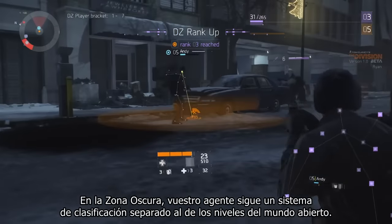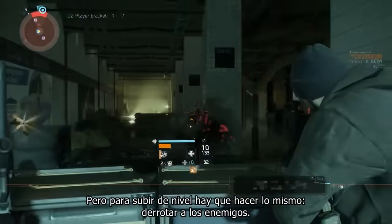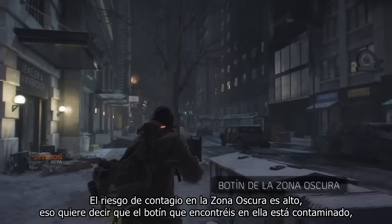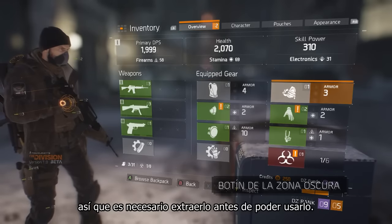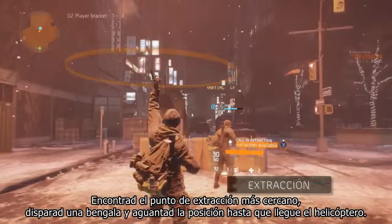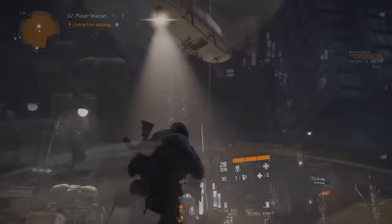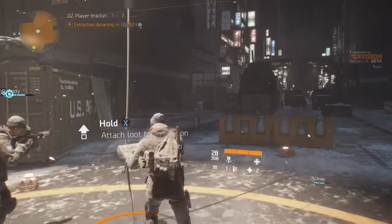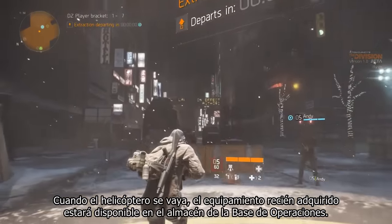In the Dark Zone your agent follows a separate ranking system from the open world character level. You'll level up in the same way though, by defeating enemies. Since the contagion level in the Dark Zone is high, the loot that you find is contaminated and you need to get it extracted before being able to use it. Find the nearest extraction point, shoot a flare, and hold tight until the helicopter arrives. Then attach your loot bag onto the rope. Once the helicopter leaves, you will be able to access your newly acquired gear from the stash in the base of operations.